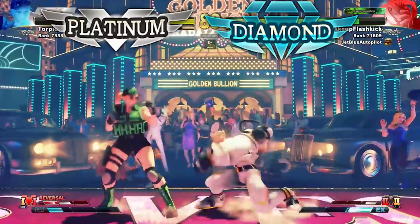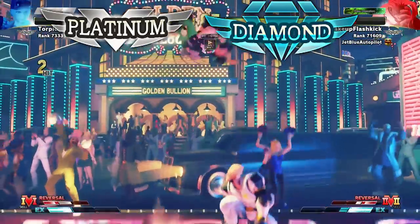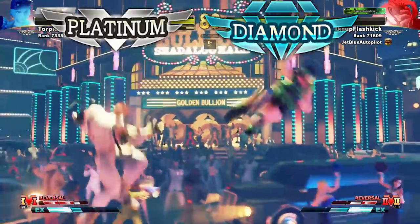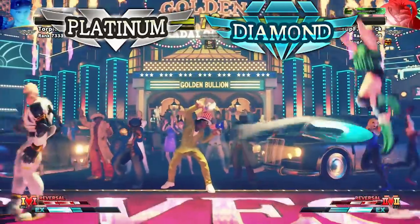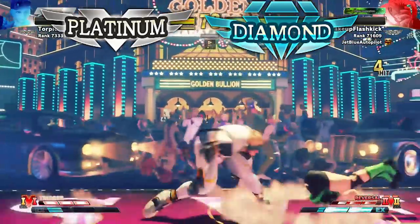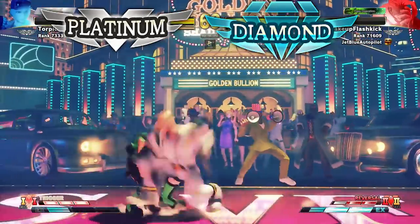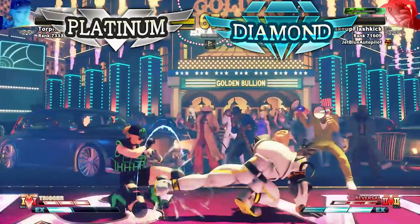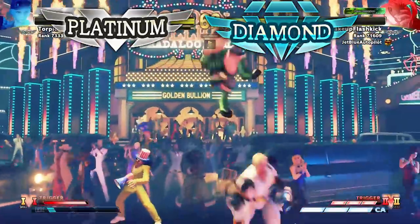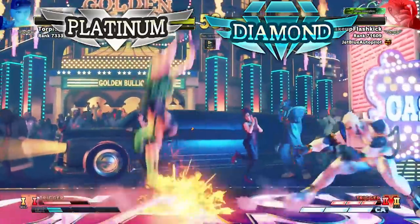First, you have the crazy gimmicky flowchart player — someone who has a flowchart or gimmick that is pretty powerful, and how strong that gimmick is determines their rank. If it's a good one they can be super Diamond; if it's a weak gimmick they stay at Platinum. But the second they go up against someone who knows how to stop them, they're stopped in their tracks and can't do anything.